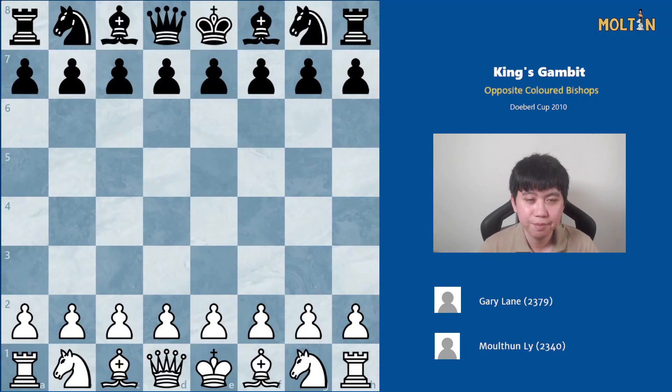Hi friends, Molten here and welcome back to the series. Continuing on from the last video where I narrowly missed out on my final IM norm, I took a long break from chess for about two years, which was nice. I came back into my first serious competitive tournament, which was the Doeberl Cup of 2010, and I had a good result. I went into the last round playing IM Gary Lane, and I didn't know this, but before the game started the arbiter came up to me and said that if I win the game I would actually get my final IM norm, giving me the title at this point in time. I had prepared a Ruy Lopez the night before, but because of this news I decided to change it up over the board and made a split-second decision to really go for the King's Gambit instead, which was a must-win game.